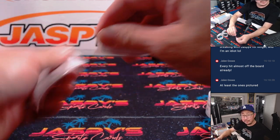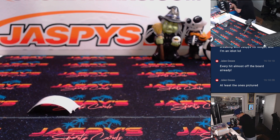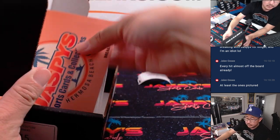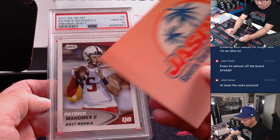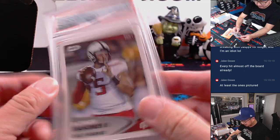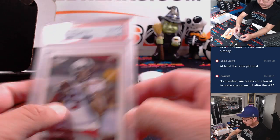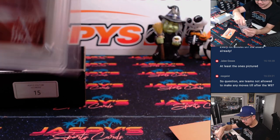Jalen, and then Jason, you're up next. Jalen, good luck — Jalen's in the chat. Pack 15. You're going to walk away with a Patrick Mahomes, 2017 Sage Premier Draft, PSA 10. Patrick Mahomes. Thanks for getting in, Jalen. Thanks for winning your way in. Thanks for giving those fillers a shot.